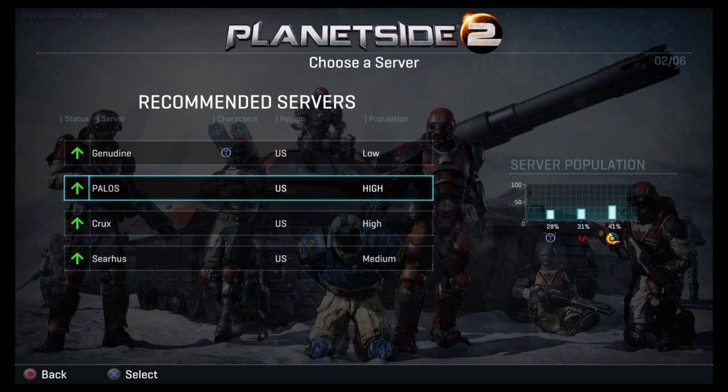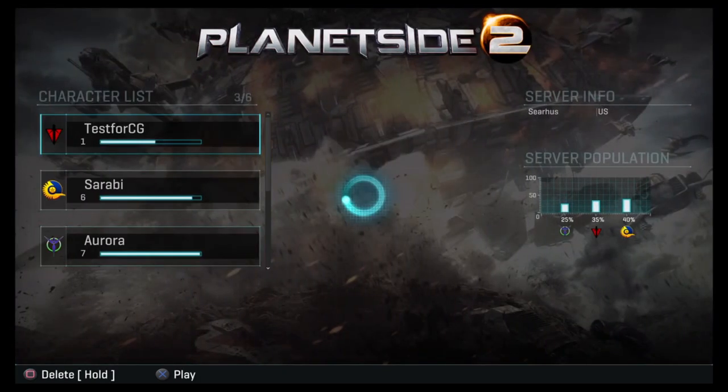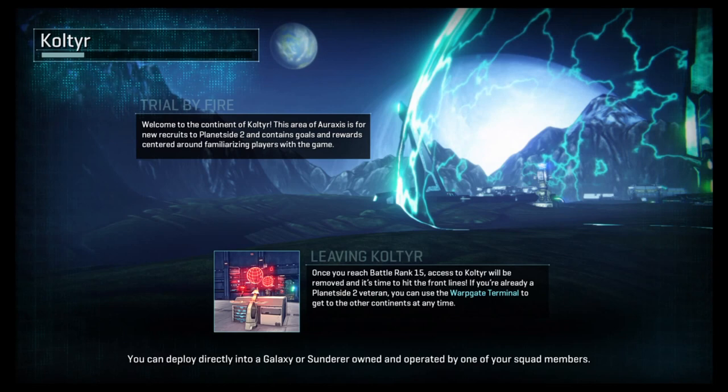If you're trying to play with a group, a clan, or just friends, you want to make sure you're the same faction and the same server. If you don't care about versing each other, at least make sure you're on the same server. I'm actually going to skip this portion and pick one of the characters I already have — Test for CG, for Chain Gear Gaming — and hop into battle.